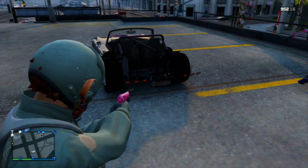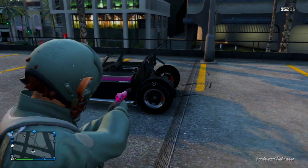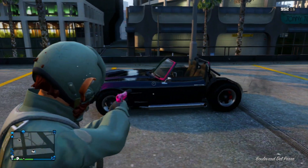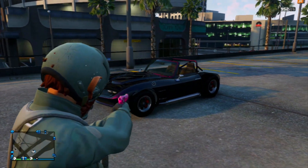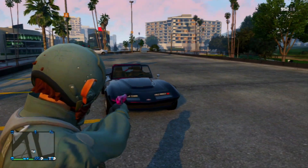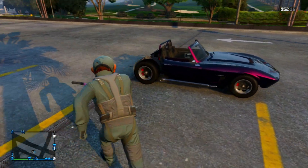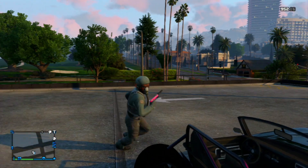This is a brand new vehicle which got added into the latest patch, which is 1.16. You can buy this vehicle for around six hundred to seven hundred thousand dollars on Legendary Motorsport. But this is a modded version of the vehicle which kind of removes half of it — it makes everything invisible except the wheels, lights, and license plates.